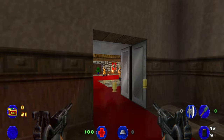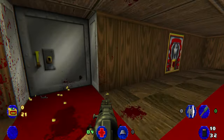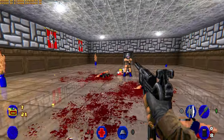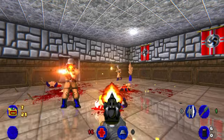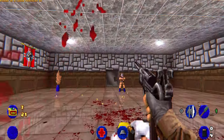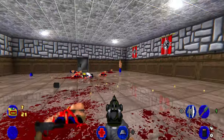Wolfenstein 3D is considered by many to be the grandfather of first-person shooters, and this mod basically dials the action to 11. It speeds up enemy attacks, makes them more acrobatic, and makes it harder to stay alive. You'll be gritting your teeth and smiling at the same time. It's fun, but in a rather masochistic way.